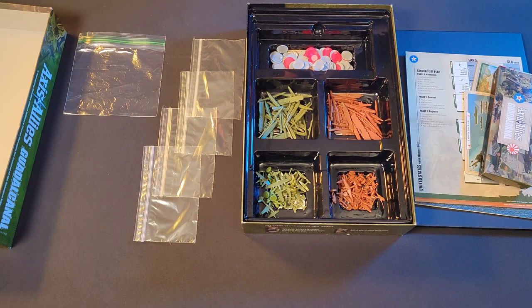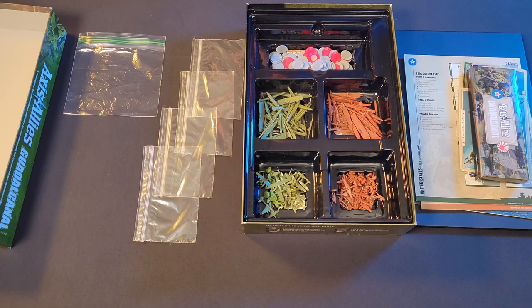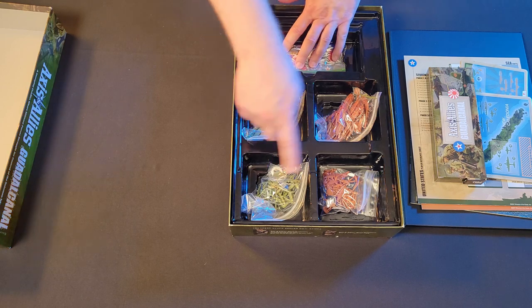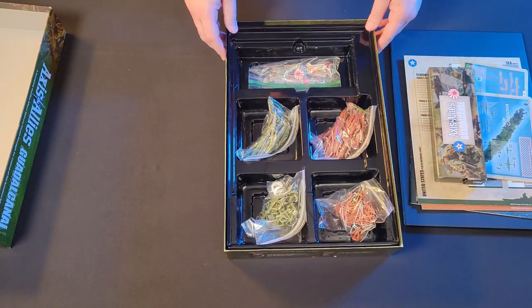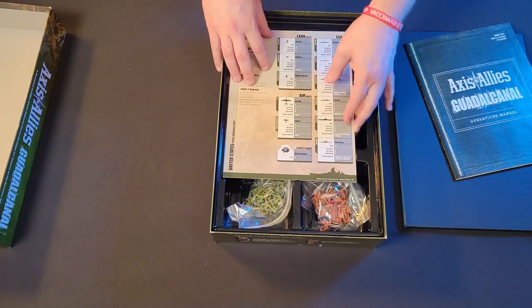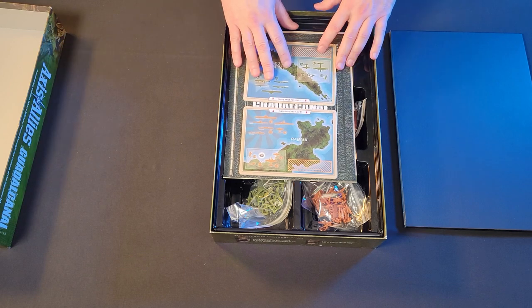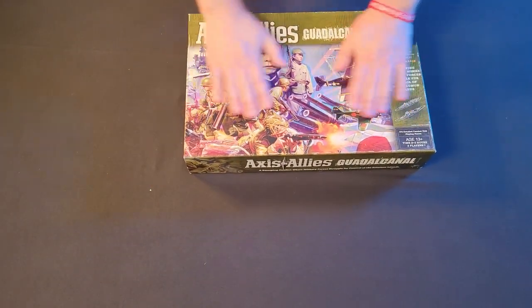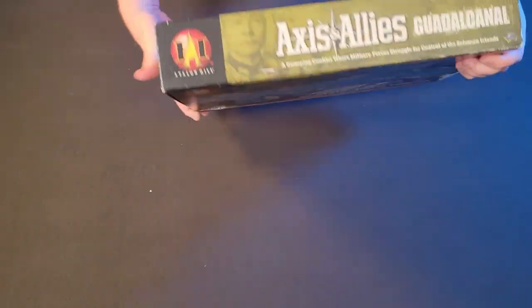I'm a big fan of storing my games vertically versus horizontally — it prevents this from happening. So we're going to try to help Jason out here and do a little packaging for him. I think we can get all this stored pretty well using four snack bags and one sandwich-sized bag. We probably could have done it with four snack-sized bags, but the sandwich-sized bag works just as well. This now gives us the ability to store it vertically without it making a huge mess. These actually fit right in that little space, the rulebook sits in the same spot, the extra two map pieces go on top, and the map sits on top of everything. That, my friends, is Guadalcanal — and now we can show you the sides and the bottom without making a huge mess.